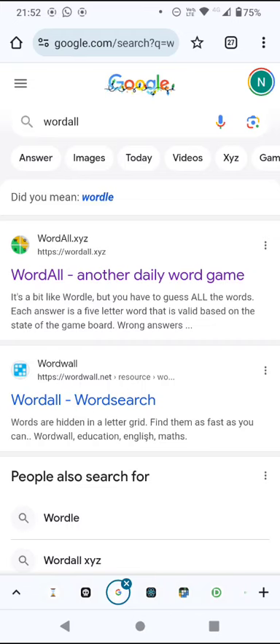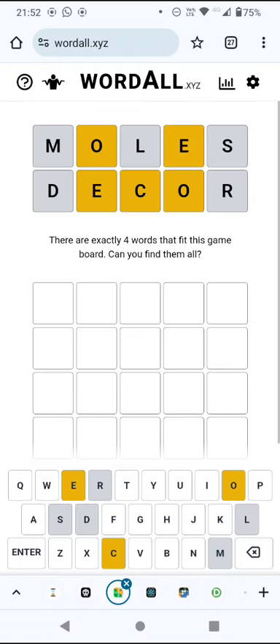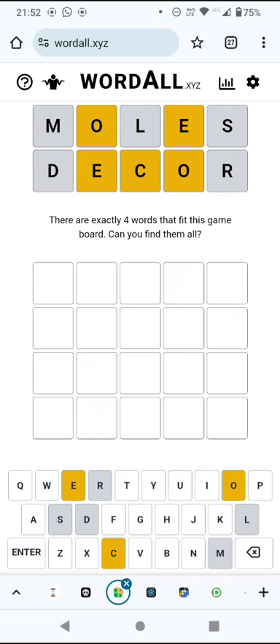Hello again, welcome to today's attempt of a Word All. It's a bit like Wordle but you have to guess all the valid words. Today there are exactly four words that are consistent with those two guesses at the top. We have to identify them all and they're all going to have an E, a C, and an O. But what else are they going to have is the next question.